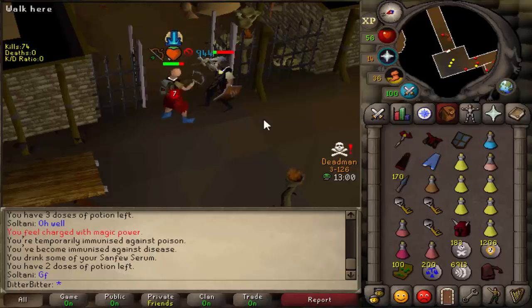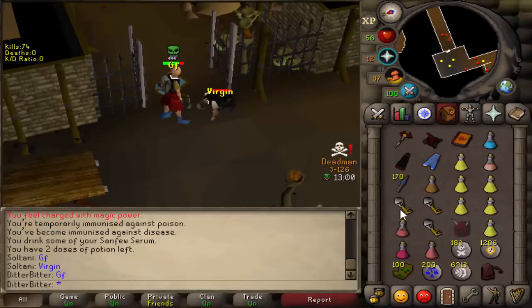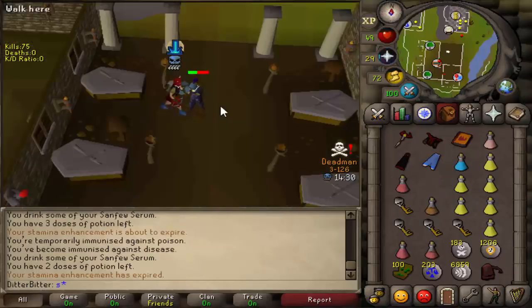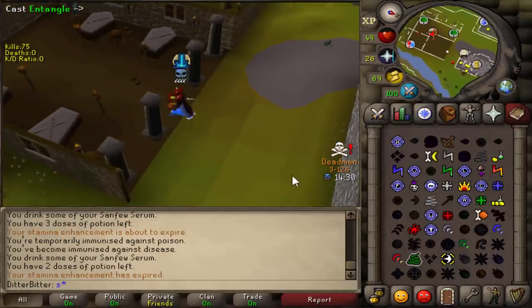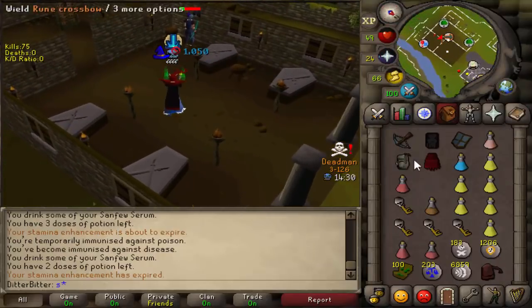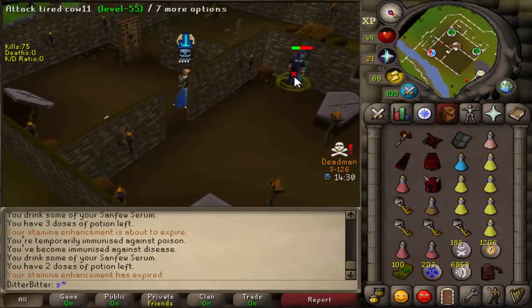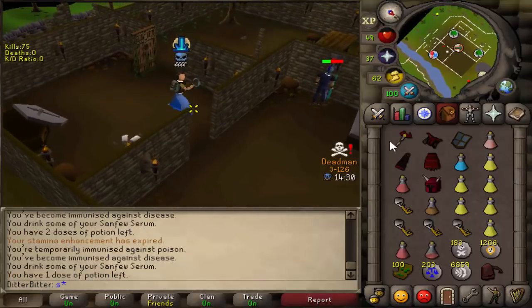I'd rather go to a bank or something. He tried gating me — cute but not gonna work. Let's keep bolting him. I want this black d'hide set, to be brutally honest. Good fight, I think he's out of food here. Let's just kill him. He called me a virgin — very unfortunate. Let's pick up his loot and get out of here. It's a rune piece. He's still trying to use the lever.